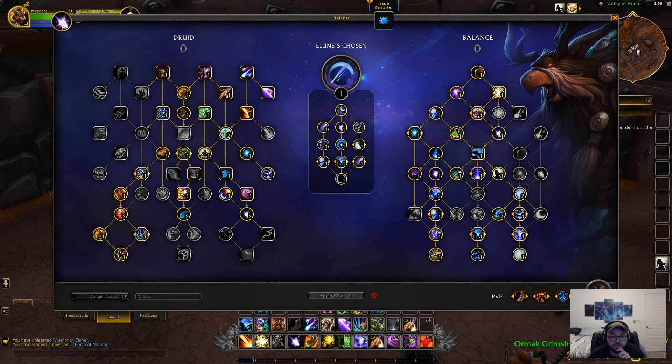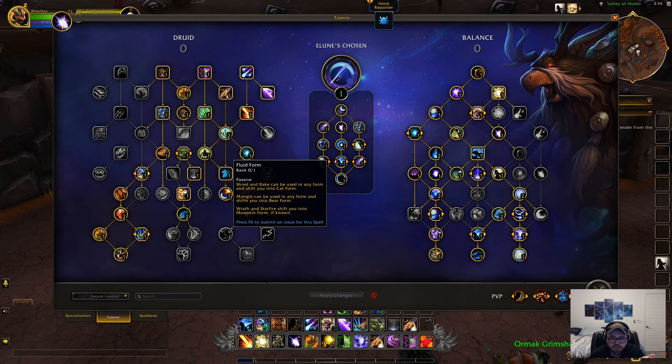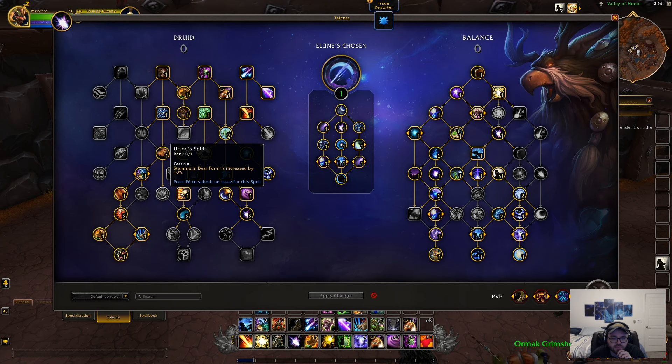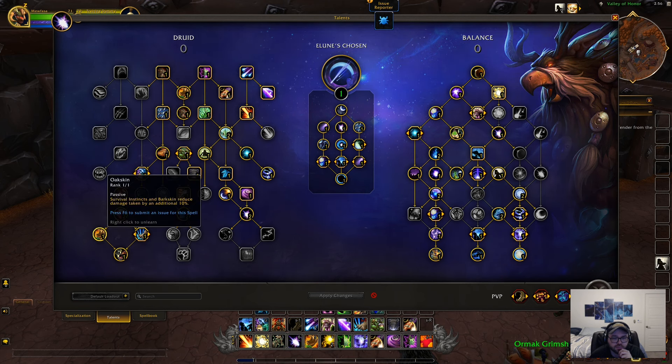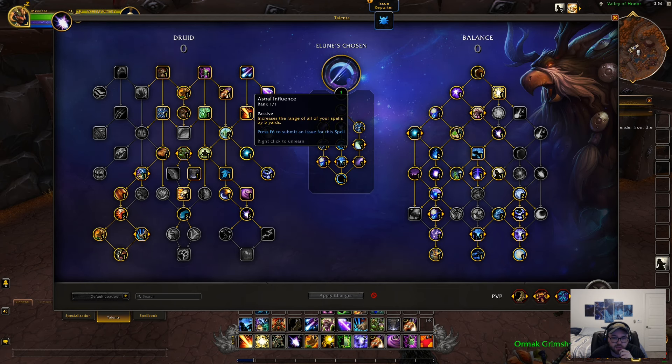Swiftmend is gone as a baseline for Resto. Moon Conform is gone as a baseline for Balance Druid. Tireless Pursuit is gone and Feline Swiftness is here instead. New talent — Fluid Form: if you use Wrath or Starfire and you're not in Moonkin Form, it'll automatically put you in it. Same for Shred — it can apparently be used in any form and switch you into Cat Form, which is weird. Another new one: Ursox Spirits — Stamina in Bear Form increased by 10%.